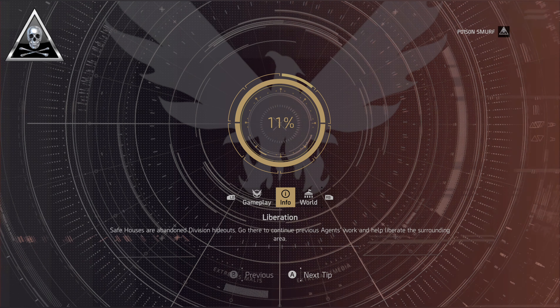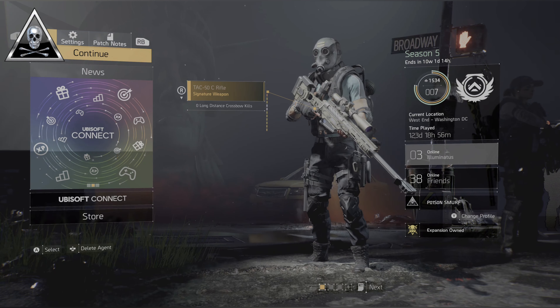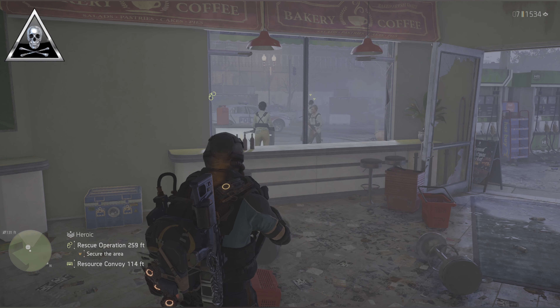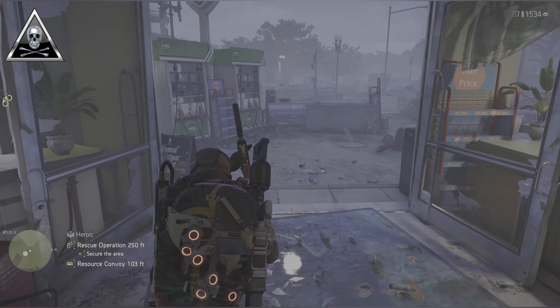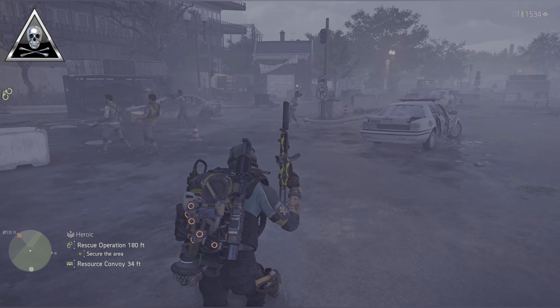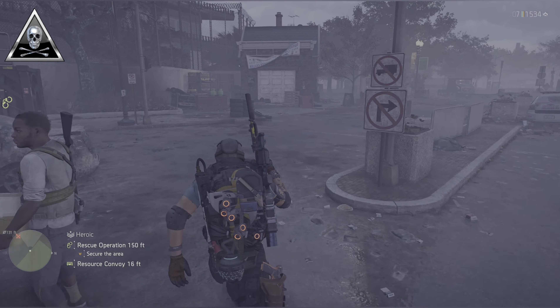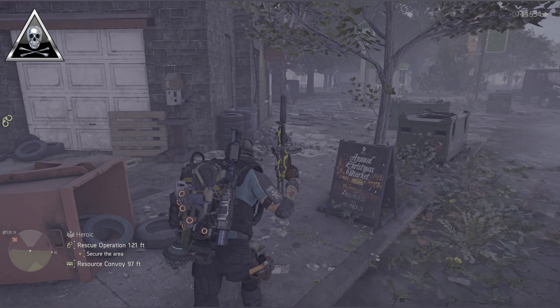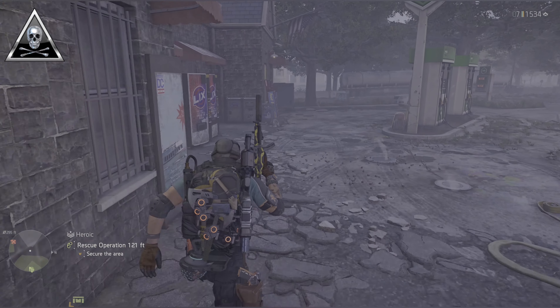As soon as you return to the start menu, simply log your character back in again. What you'll find is it will take you straight back to this control point, and now hopefully you'll see this little set of green handcuffs on the screen. If you can't see it, don't worry — just make your way back around to the area we've just been and hopefully it will appear.